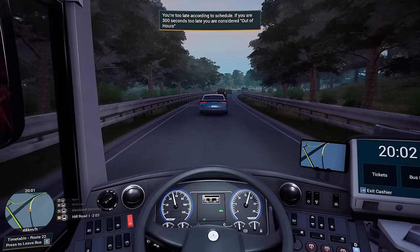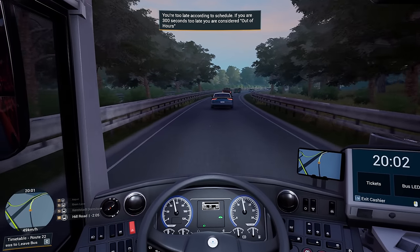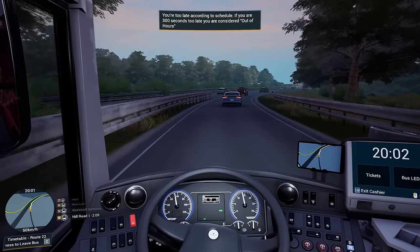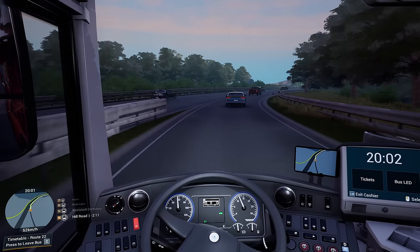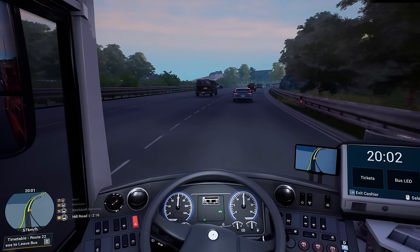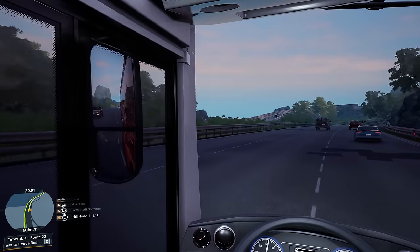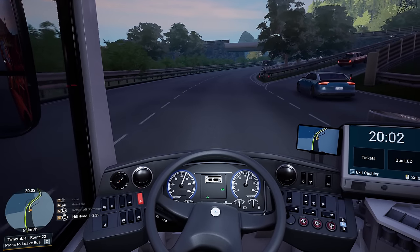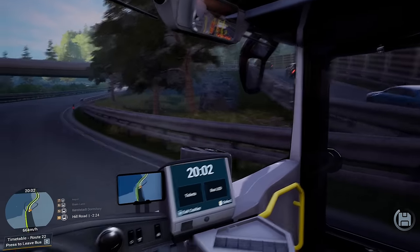I don't actually know where I'm meant to be going. Hill Road - that must be in Kerstadt, because otherwise it's sending us completely the wrong way, isn't it? Let's have a look. Just pull out in front of this chap because we're not going up there. Hell, that's a tight road, isn't it? I bet people will have had accidents there.